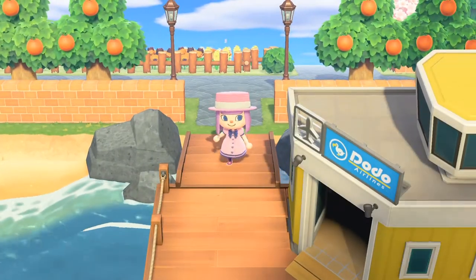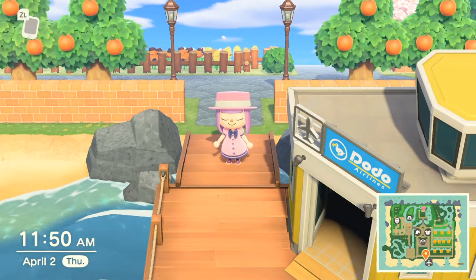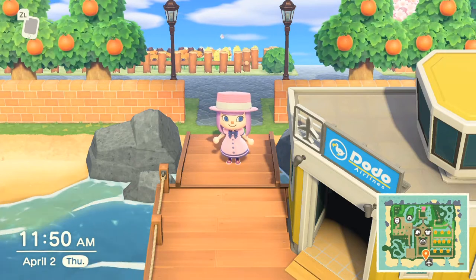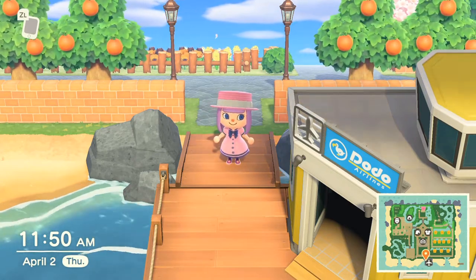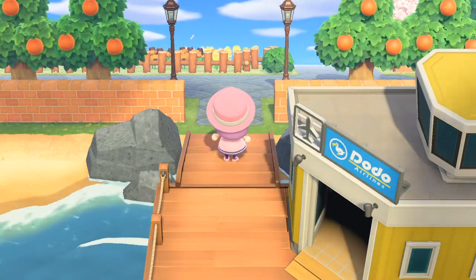So what I did is — this is kind of a Disneyland-inspired island with my own changes. My favorite part of Disneyland is the left side with New Orleans Square, Adventureland, things like that. And then the right side of the island is going to be more the residential area and a zen garden.